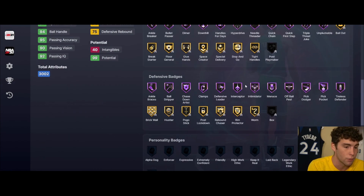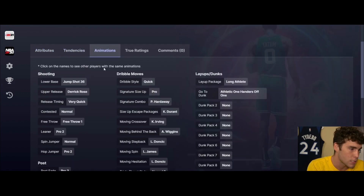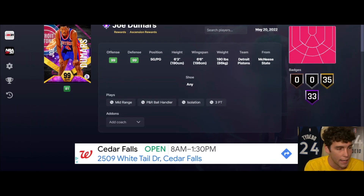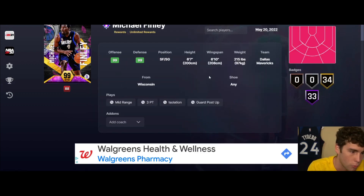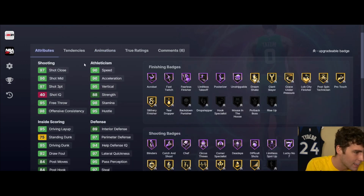Joe Dumars is the ascension reward. Jump shot 36 on very quick - just a slow release - but outside of the release you're looking at a really really solid card in MyTeam. Defensively going to lock people down, tendency wise perfect, dribble seeds really solid. If you're just starting the game and get him out of the ascension, you're getting a very solid point guard in MyTeam.